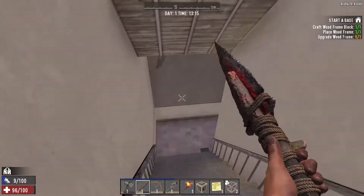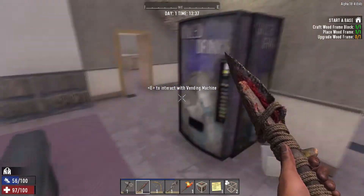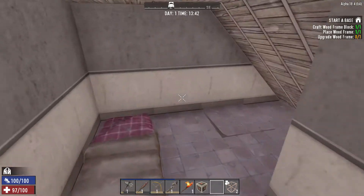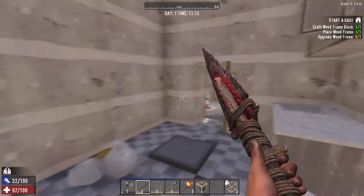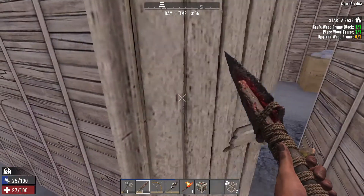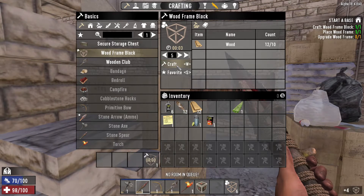Let's go ahead and start looting. Let's try and find a spot where we can actually place our bedroll first — this back corner is actually perfect for it. We're going to place it right here. Let's start looting. We're going to start in the basement area where we came in from. Let's craft around about 12 frames here and go ahead and block off this entryway up ahead.